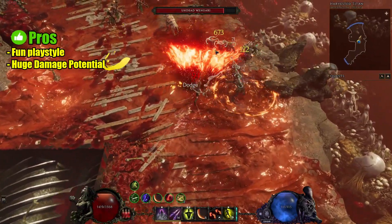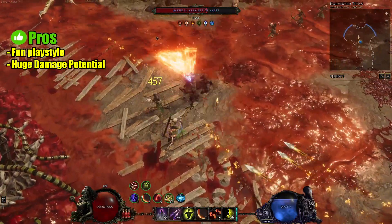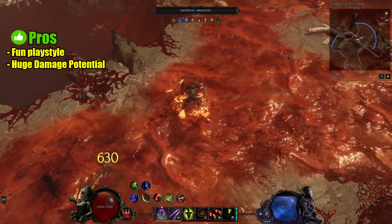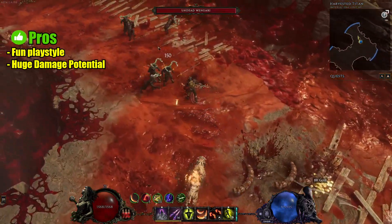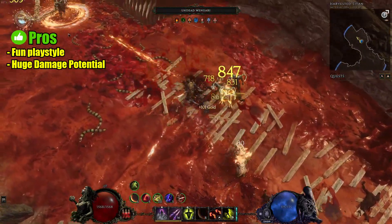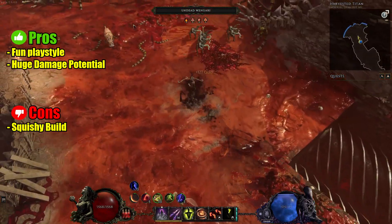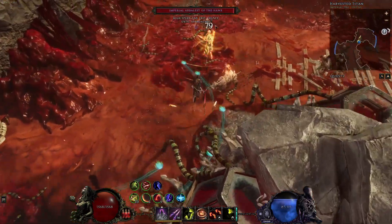For pros, it's a very fun playstyle — just blowing everything up. It also has some huge damage potential, as the damage effectiveness of the throw damage for the Decoy skill is at 600% effectiveness. For the biggest con, as I mentioned before, it is a pretty squishy build.